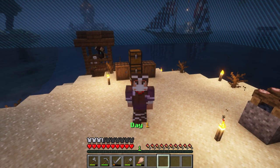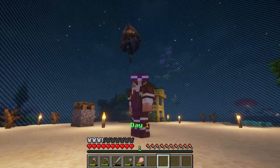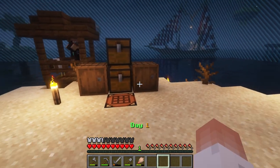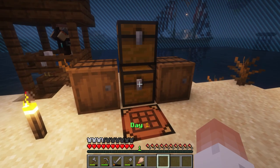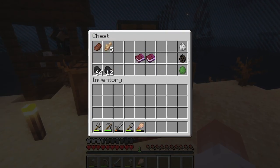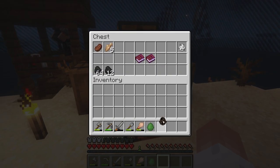We got everything nice and neat and organized over here. We're definitely going to probably need to build some sort of shelter. Oh, that's opened up — I wonder how we're supposed to get up to that thing. We do need to get some sort of shelter set up, but we've got an iron generator, a coal generator, and an emerald generator.